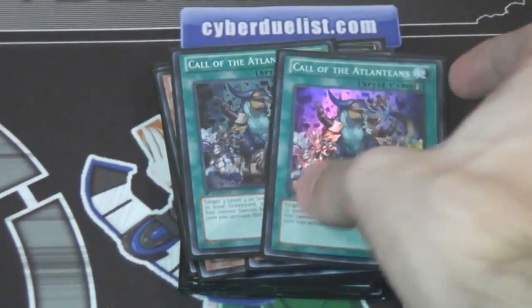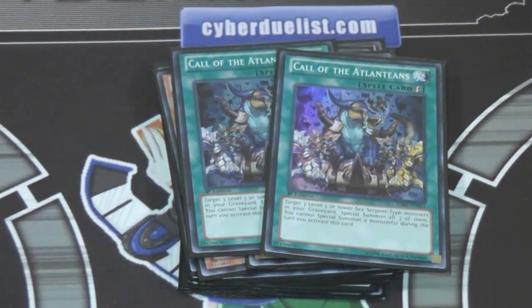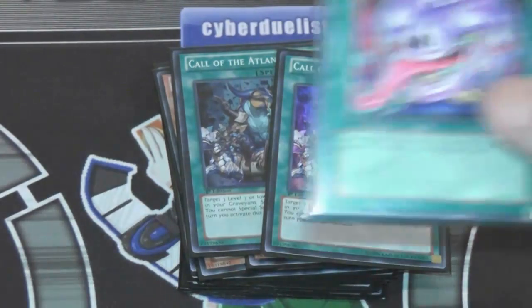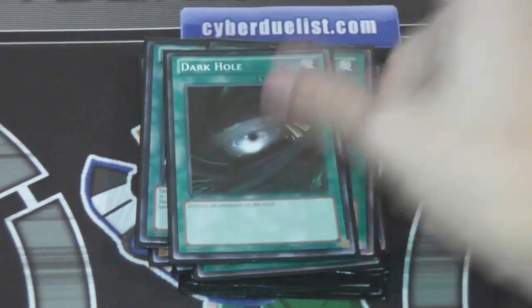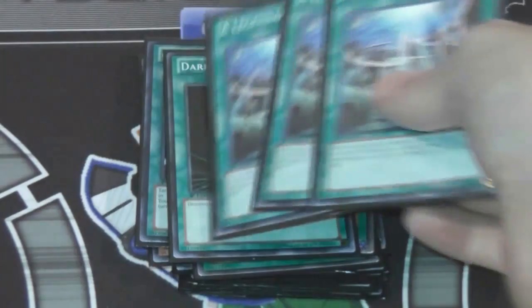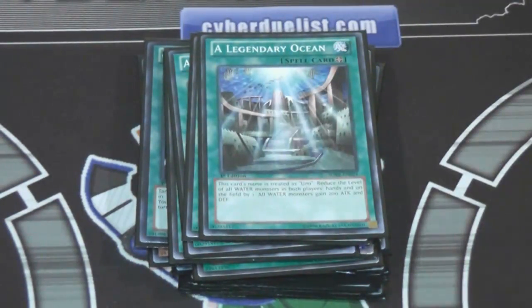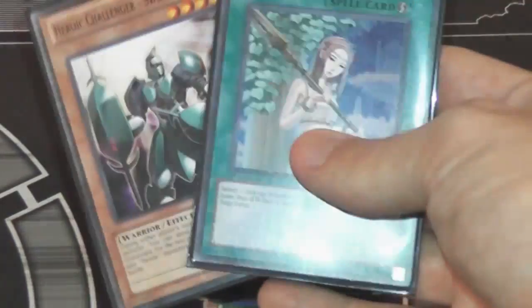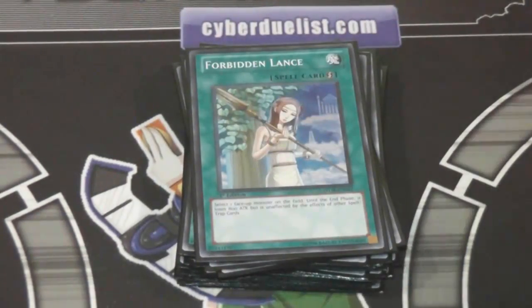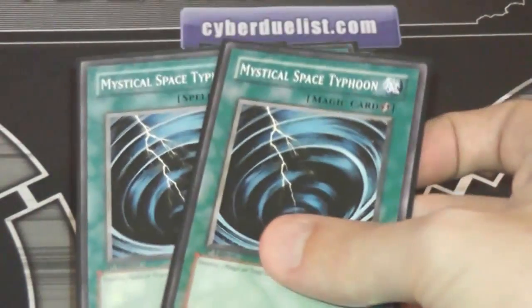Two Call of the Atlanteans — good card. Activating on your opponent's turn when it's about to end, and then you can go ahead and exceed and all with it. Pot of Avarice — I know it didn't come in the structure deck, but we're using it anyway. Same with Heavy Storm, Monster Reborn, Dark Hole — your basic staples. Three Legendary Oceans, which helps out with decreasing levels and giving a little attack boost. Two Salvage — I'm glad that got a reprint, that card's kind of hard to find. Two Forbidden Lance — we're going to pretend that this Heroic card is a Forbidden Lance; I'm supposed to get one in the mail soon but didn't want to wait. And two Mystical Space Typhoon.